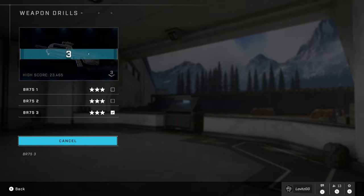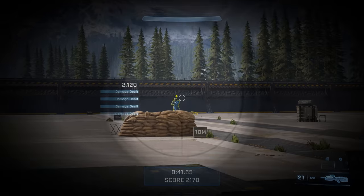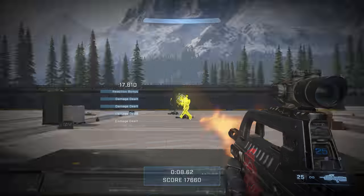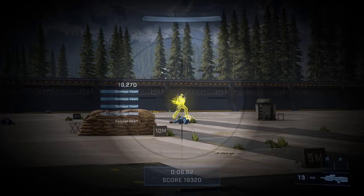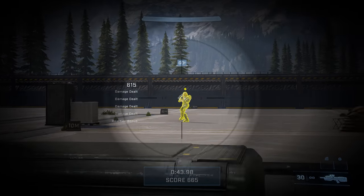In weapon drill three for the BR, watch what it looks like when you try and shoot the enemies without moving yourself — only using the right stick to track the enemy's movement. Now watch what happens when you implement your left stick, your strafe movement, into the engagement. It is so much easier.